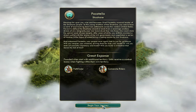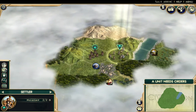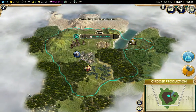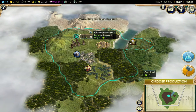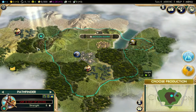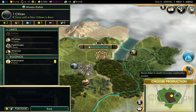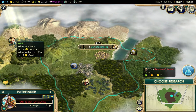Alright, we are in, and sad to say we actually have a jungle start which is never fun, but it's not too much jungle so I think we should be able to handle it pretty well. Now the Shoshone are tough and all, but really the Comanches — they were a warlike group of Native Americans that literally made every other Native American tribe piss their pants.